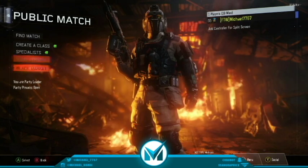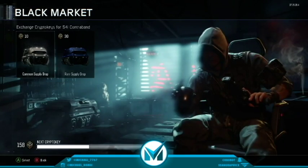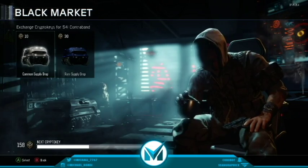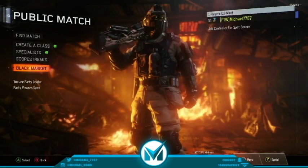Now let's go to the Black Market. We almost have enough to do that Supply Drop opening — we're going to be doing a 200 Crypto Key opening. That's pretty exciting. We got Common Supply Drops, so 200 Crypto Keys — I'm pretty sure that's 20 Common Supply Drops, so that's pretty hype. Hopefully we get a bunch of new stuff.